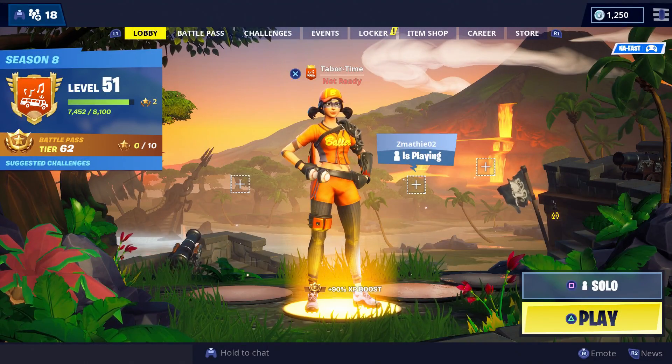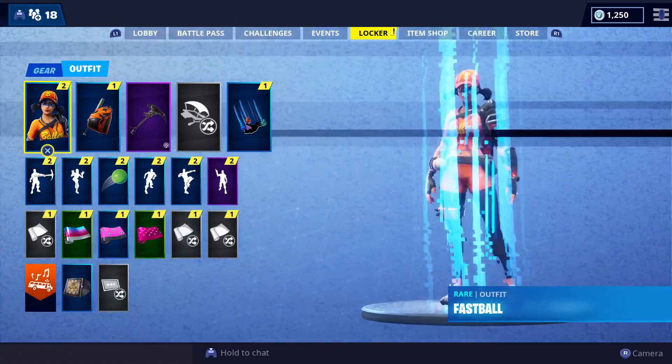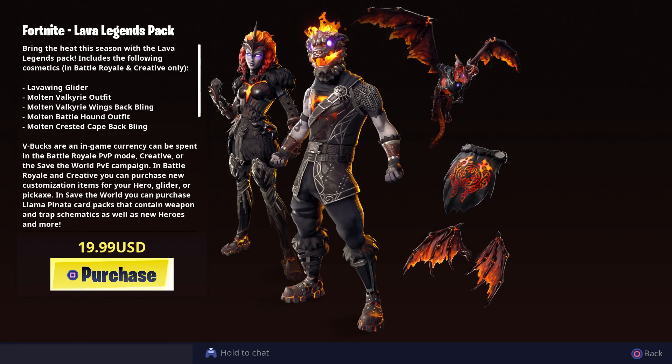There's a brand new pack in the store — not the item shop, but the store. You can see a limited time offer: the Fortnite Lava Legends Pack. It's $19.99 in the USA. It says 'bring the heat this season.' It includes the Lava Wing glider, the Molten Valkyrie outfit, the Molten Valkyrie Wings back bling, the Molten Battle Hound outfit, and the Molten Crested Cape back bling.